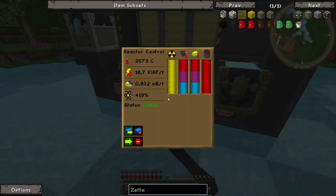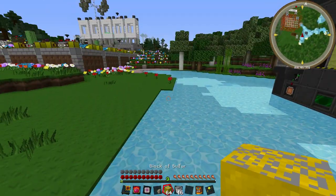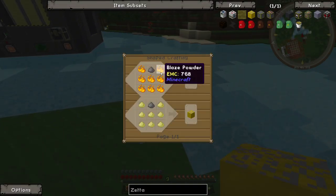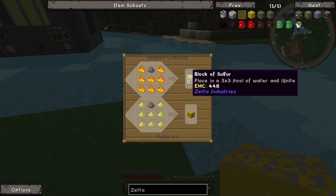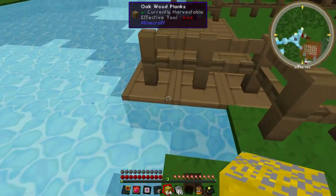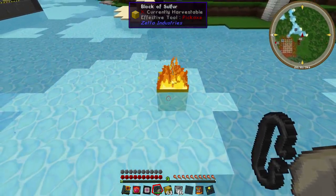This thing is just burning and burning and not using any of this energy, so we need to get rid of it. Before we can do that, we need to grab some sulfur blocks. You can get sulfur from Railcraft with gunpowder — you can also use blaze powder, and gunpowder basically has the same effect. You can place these in a pool of water, so let's put it right here and light it on fire.